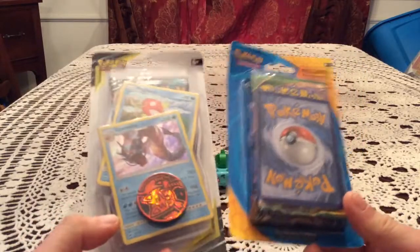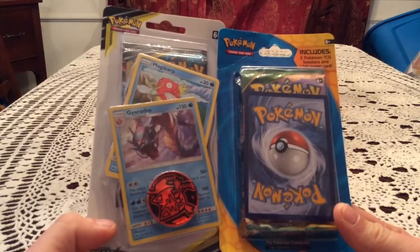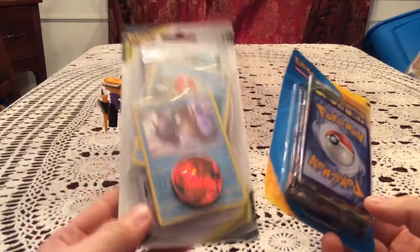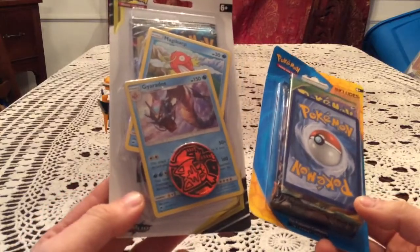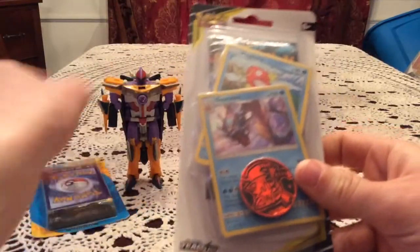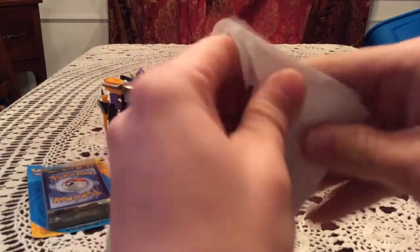I decided to put these all together and open them up, because I don't feel like making a video on just this one individually. So we're going to start with the one pack of Team Up plus the Magikarp and Gyarados hollow foil, and a coin, which we'll take a better look at in a moment.